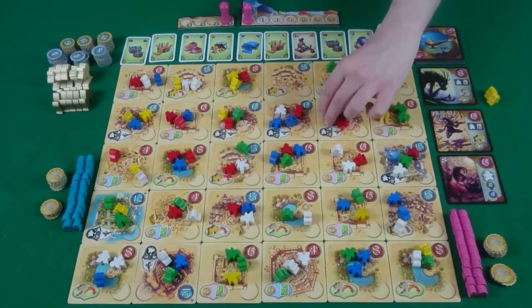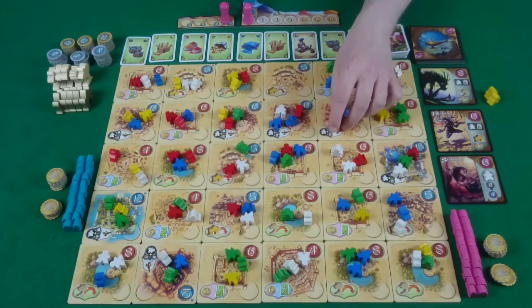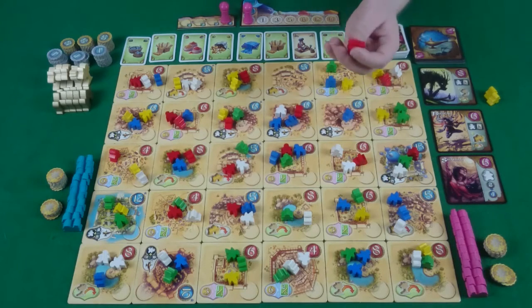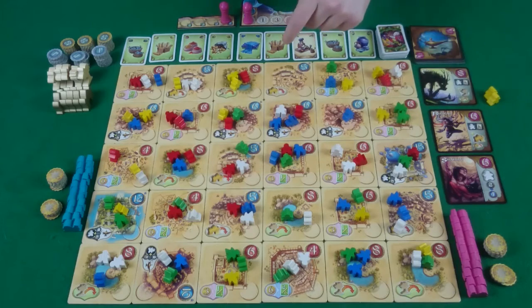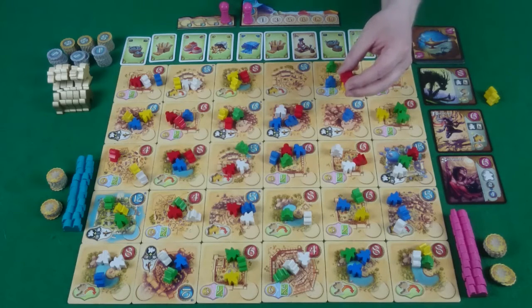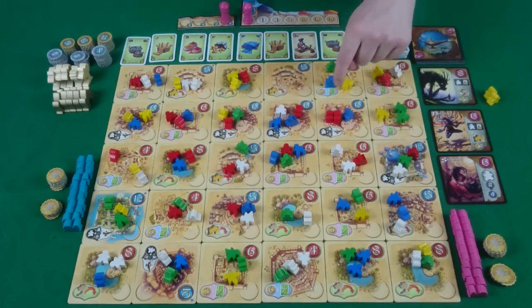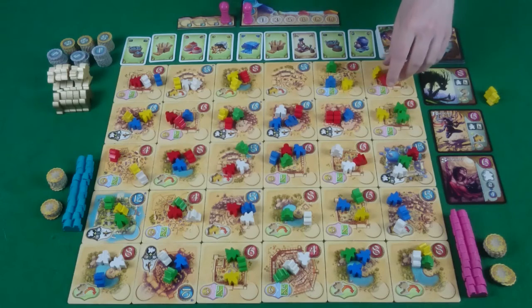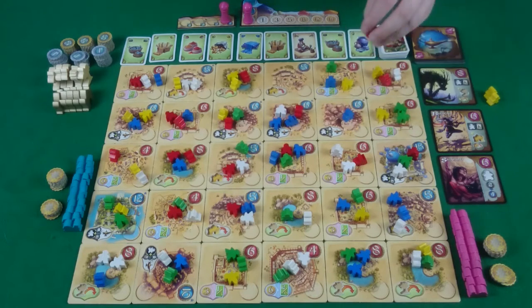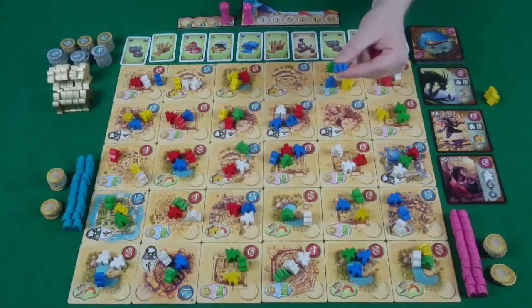The final meeples are the red ones — the assassins. If you take assassins you may either kill one meeple that is sitting in front of a player — a vizier or an elder — costing them those points, or you can assassinate a meeple on the board within a number of spaces equal to the number of assassins you have. So with two red meeples you could reach one-two in any direction and kill a meeple on that space or anywhere within that range.